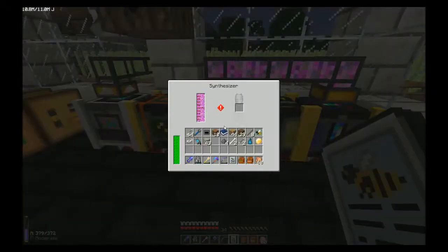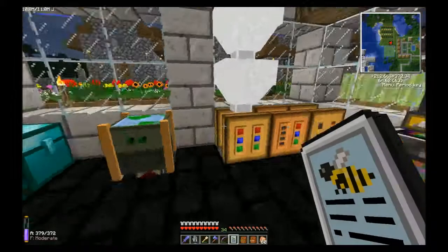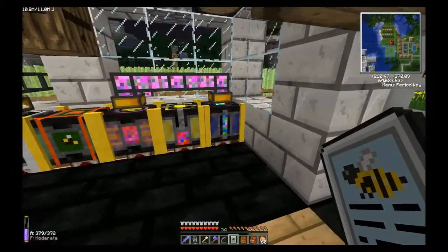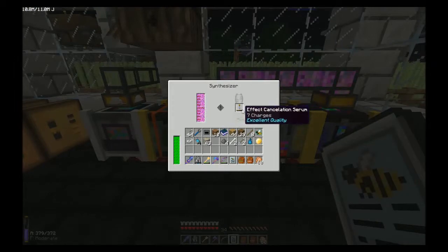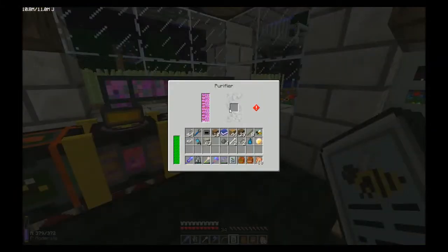Once you have a serum, to charge it up — this is where your liquid DNA comes in because you need it for the next two machines. You take the serum and throw it in the isolator. You can see right now it says excellent quality. Once it charges up a little bit, it's going to degrade, possibly as low as poor quality. So once you have that, you take it over here to the purifier and throw it in there. It's again going to use liquid DNA, and it's going to take the serum from whatever quality it degraded down to back up to excellent quality.